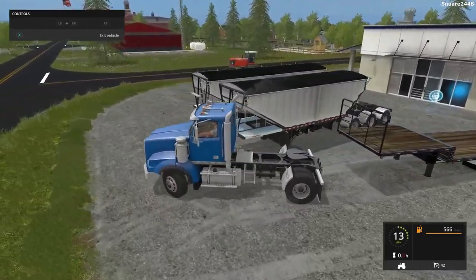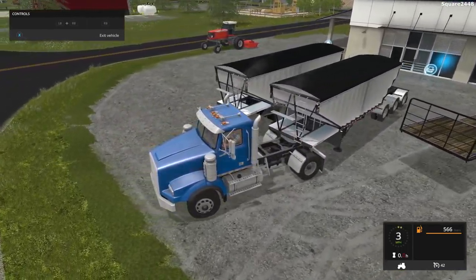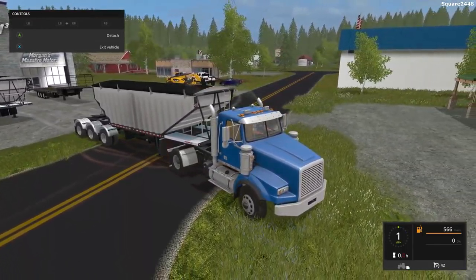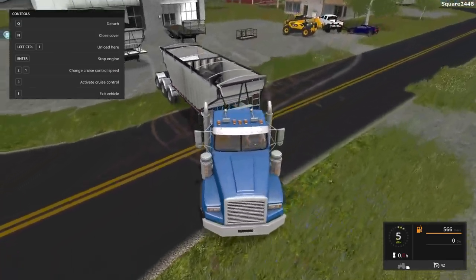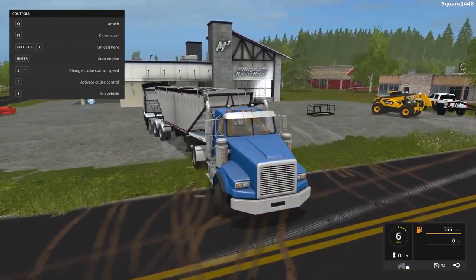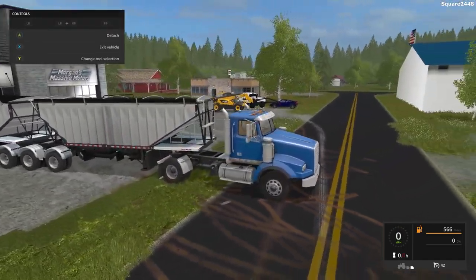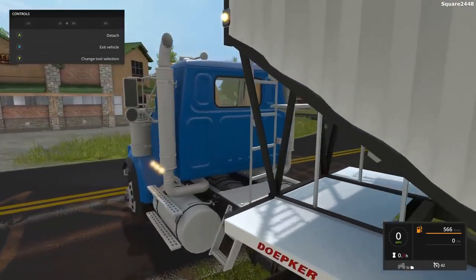Up next, we'll be taking a look at a few grain trailers. This is meant to kind of put into a train, and you could have as many as you want. It does come with two versions, and a lot of detail went into them. When you press N, the cover will go away and you could unload them — it actually unloads through the bottom, which is pretty cool. I think we'll be adding this to the Oregon Farms series. You can attach them, and here's an awesome looking train. All of the lights and everything will work on these.